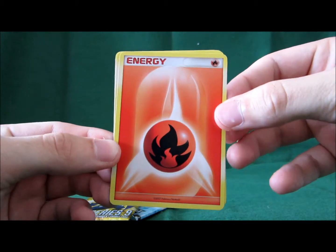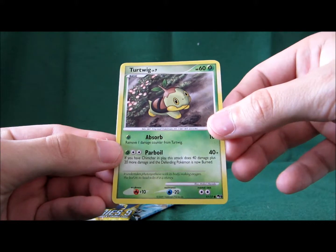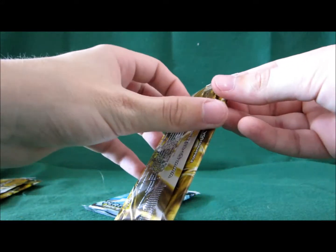In the first POP pack there is a Fire Energy, Turtwig which is a common, and Gible — another common. Well, it's a dragon type so I like it anyway.